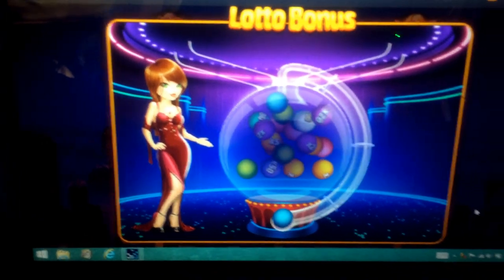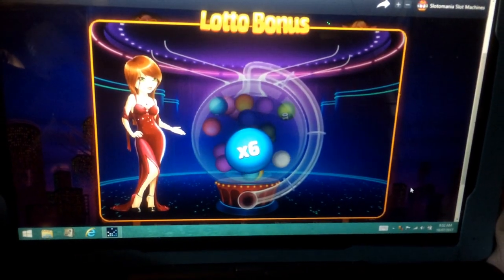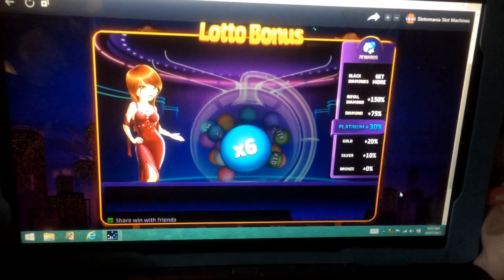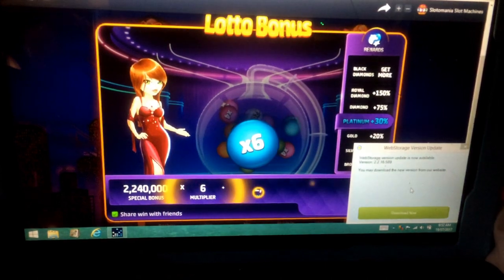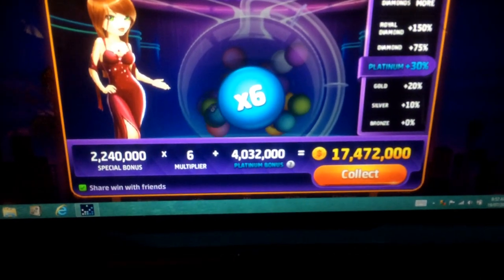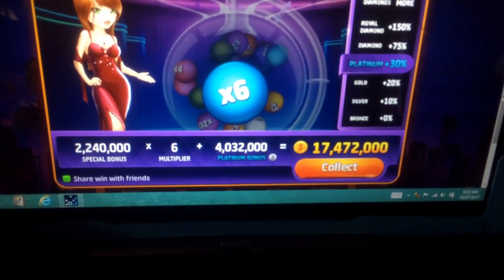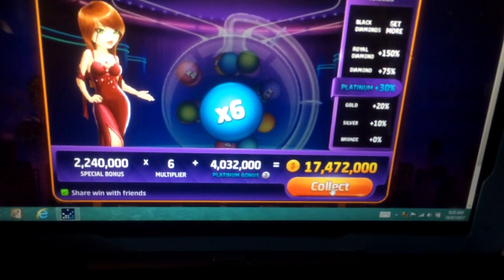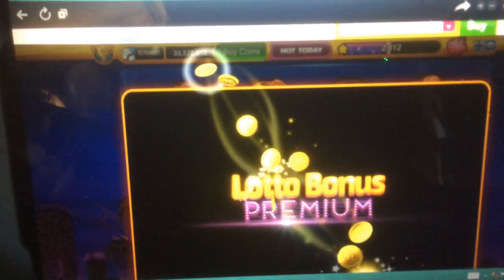Six times — pretty pitiful really, when it could have been up to 50. But I'm not going to complain, it's a freebie from the Lotto Bonus. They'll give me my special bonus, my multiplier, and all that. First I get the special bonus, then the six times multiplier, then the Platinum bonus because of my ranking — it all adds up. Click that now and you'll see it's all gone up.